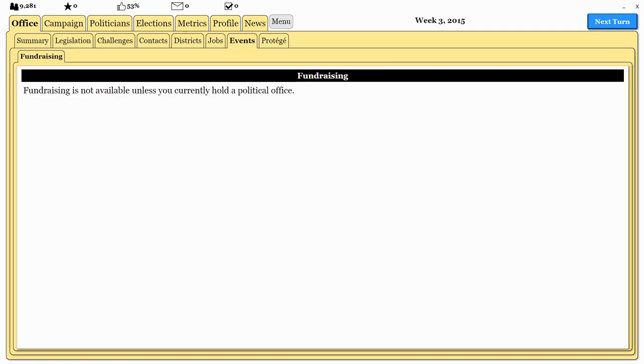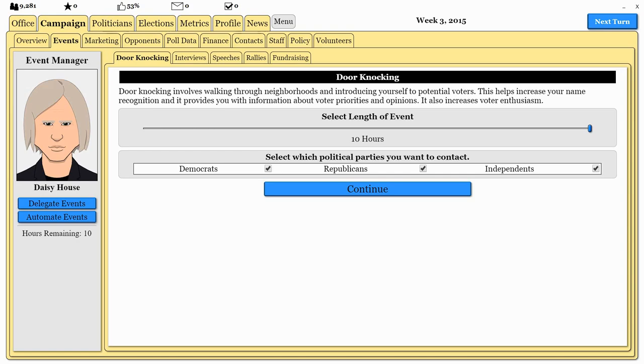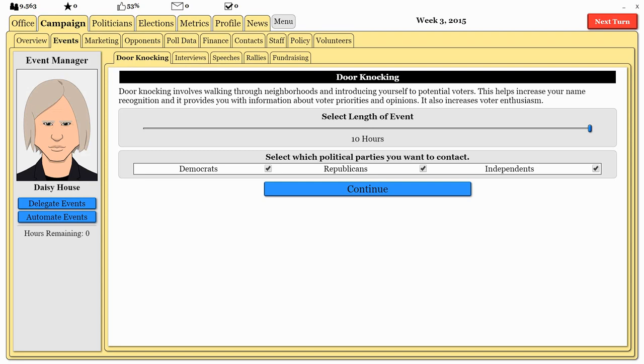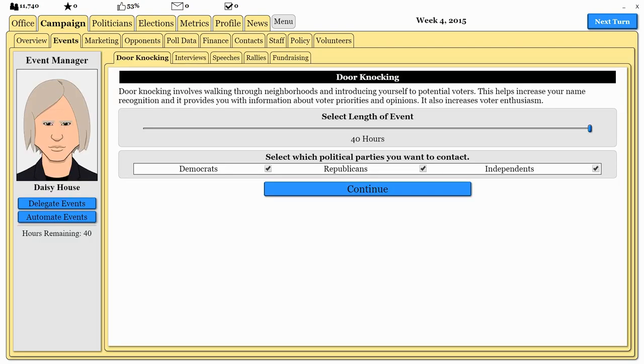I'm going to go to the events and do some more door knocking. And look at that — we're actually getting more Republican voters because I think we took the socially conservative Democrat, which is a slightly rare Democrat. Amy Klobuchar, I would say, is probably in there. So we are, of course, very different from others.